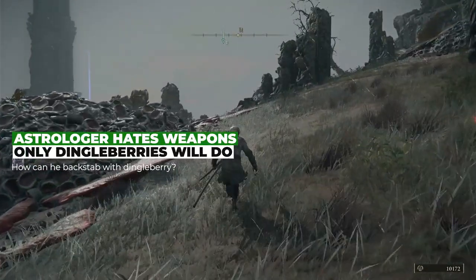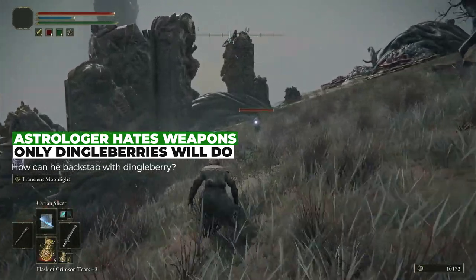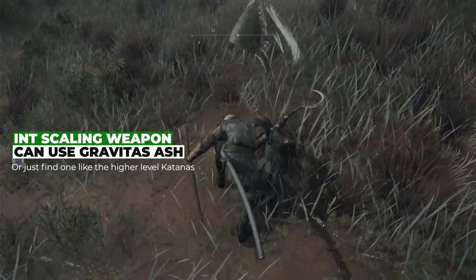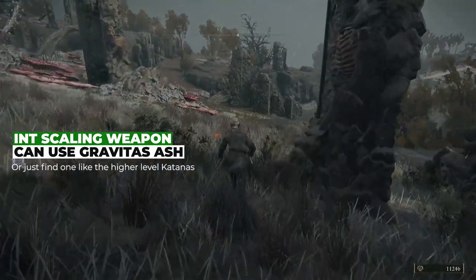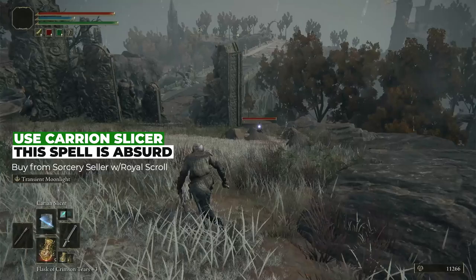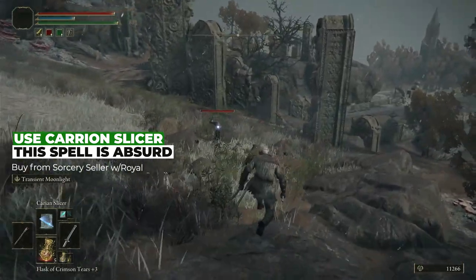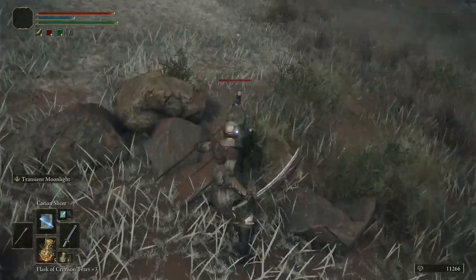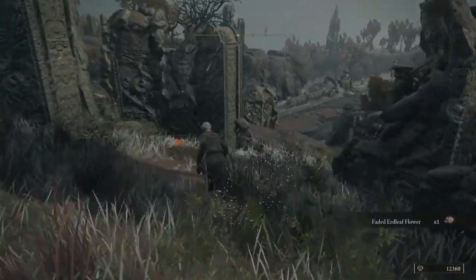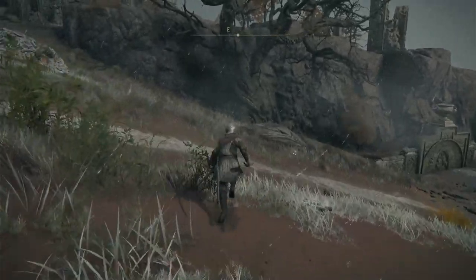One last thing: Astrologer. As we all know, Astrologer doesn't know which side of the sword is the business end — that class is all about magic. However, you're going to need a weapon for this. I recommend getting one that scales with Intelligence. You can get the Gravitas weapon art from the beach to augment any weapon into a magic type temporarily. Additionally, you're absolutely going to need to buy the skill Carrion Slicer — it's a melee sword attack that's one of the best spells early on. It attacks extremely fast, every hit will stun lock them, and you can keep going as long as you have mana and stamina. Get the stealth hit and then Carrion Slicer spam them until they go down. You'll also need the Royal Scroll for the Sorcery Trainer to buy Carrion Slicer, but it is totally worth it.